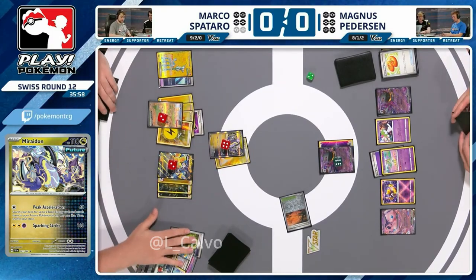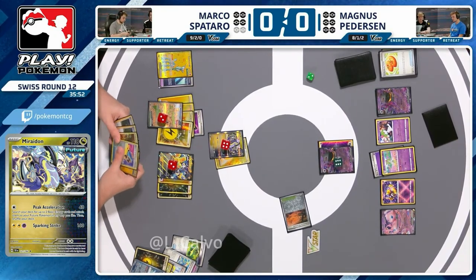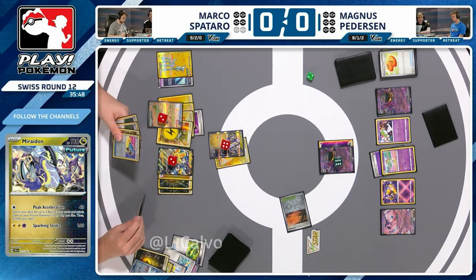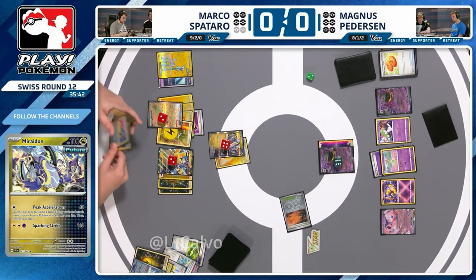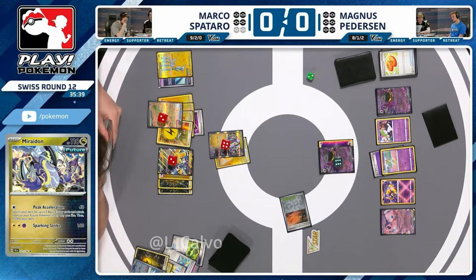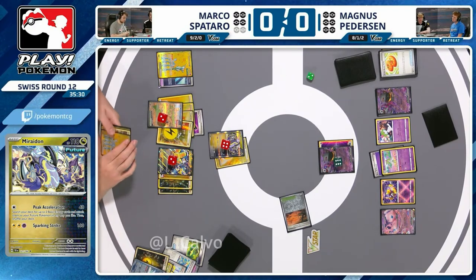You saw the Future Booster move — making space for the Iron Crown to come down. If that gets played you're going to Professor's Research, because at that point you are desperate to find a Future Boost Energy Capsule. With Arm Press right now you're hitting 180 — 10 damage short. You'll need a second Iron Crown for the KO. Debating this Lightning energy attachment — does it go onto the Iron Hands? Yes. So now we're threatening both attacks from both Iron Hands.